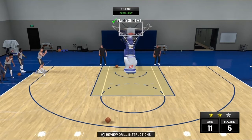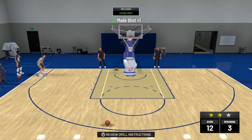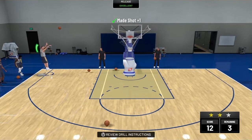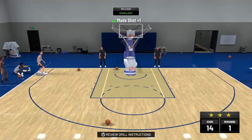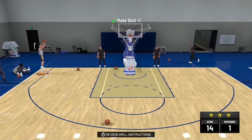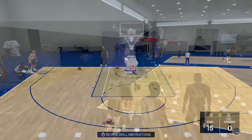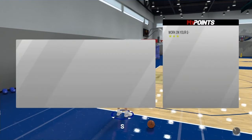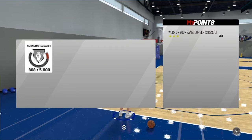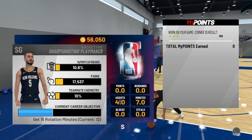There we go. Green. Green. I think you need like a 13 or higher score to get three stars — something like that, 12 or 13. But just be around 14 or 15 to be safe. As you see, gives you 700 score. You do four drills, 700 times four is 2,800 — you're literally halfway towards your Corner Specialist.